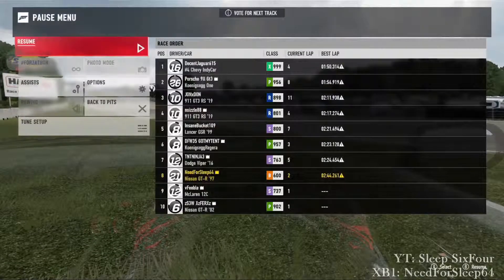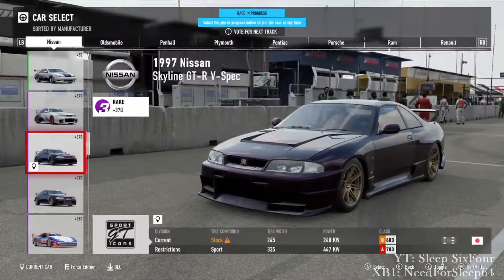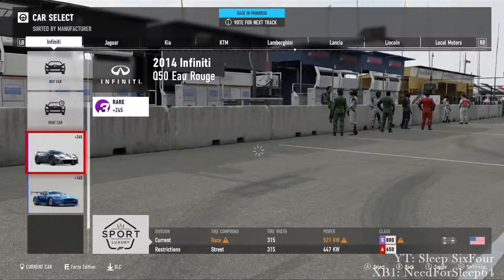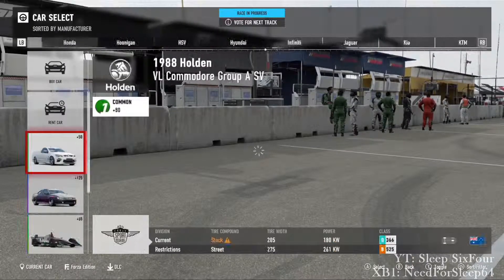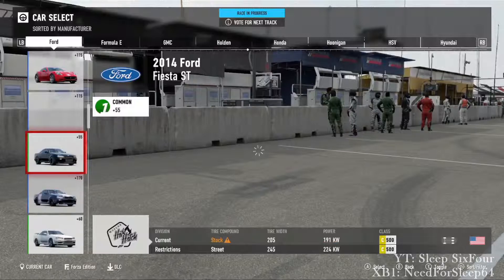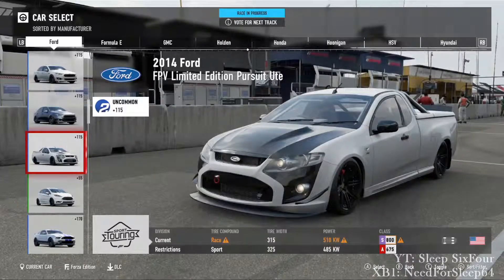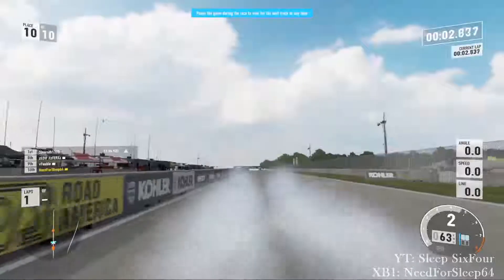I'll show you how the car system works. You just hit start, press go to pits, and you change your car. So say I wanted a different car — I'll take this one for a lap, I'll go join race, and as you can see it puts me back on the start line.